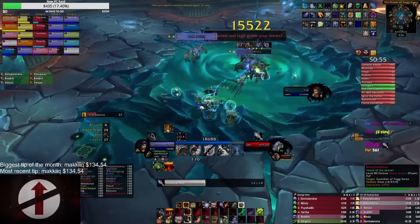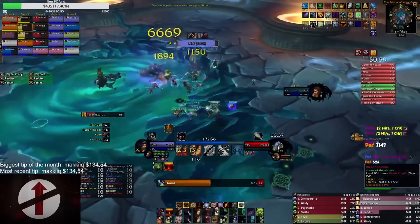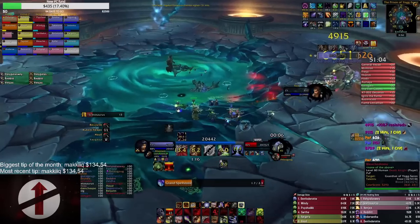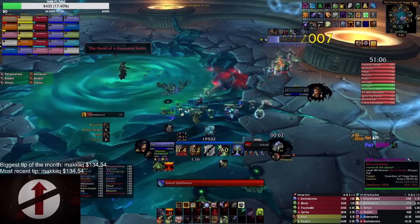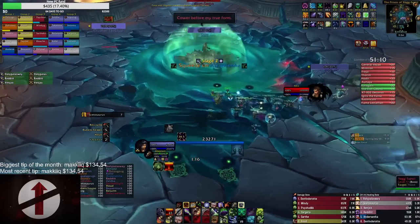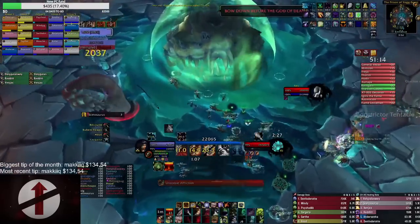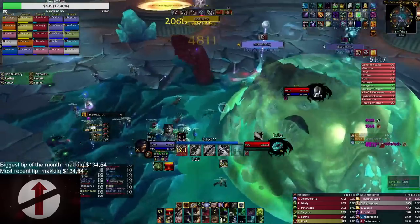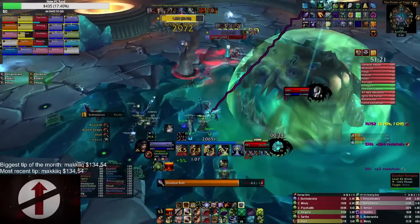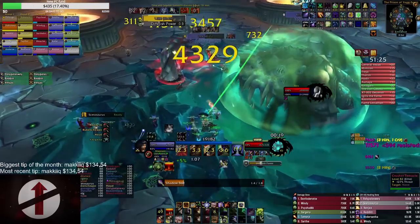Now for Yogg-Saron. I thought I would add Phase 1 of Yogg to this new video, as I see a lot of questions about Phase 1 and how to properly handle the adds. What I do, and what I've found works best in my raids, is Corruption and Unstable Affliction on the adds — I don't do Agony, as the adds die too fast for Agony to get any proper value. After that I will Haunt one and then spam Shadow Bolt, and if there are three or more alive I will do Seed of Corruption spam.